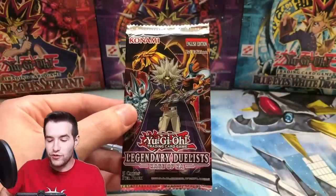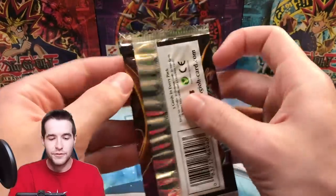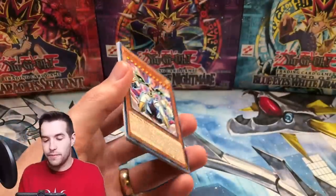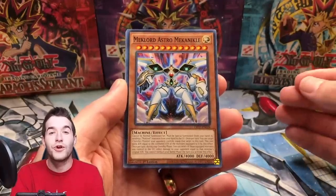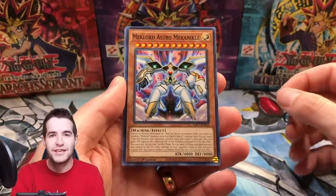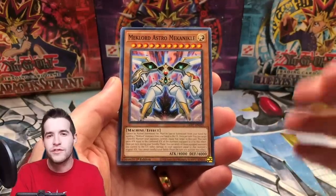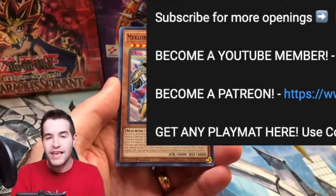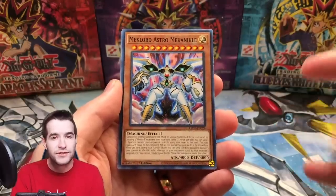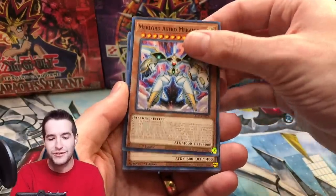They sent us one pack of Rage of Ra — I weighed it heavy for ghost, just kidding. By the way, someone actually graded the first ghost rare Wing Dragon of Ra — he's in the Discord and a YouTube channel member. He posted in Discord that he just graded the ghost rare PSA 10, the first time a Rage of Ra ghost rare has been graded. That's pretty awesome.